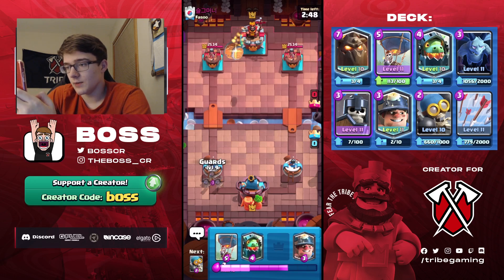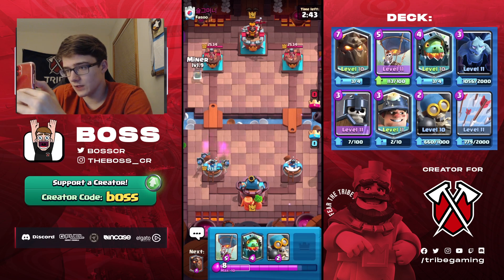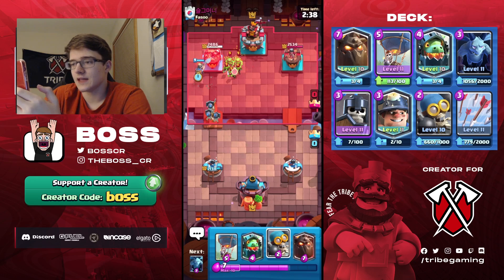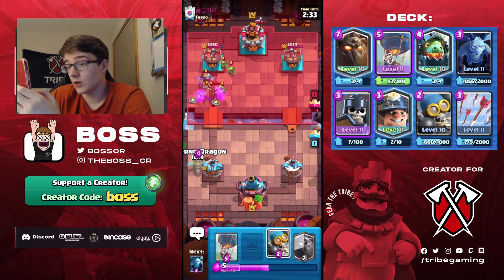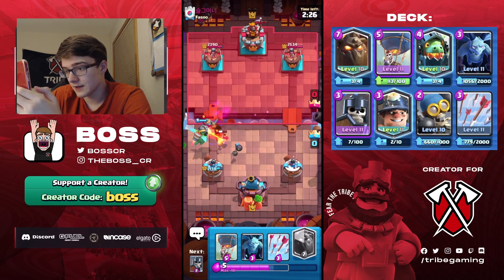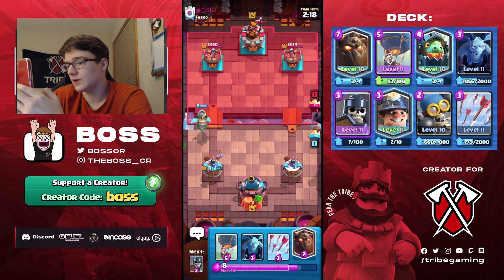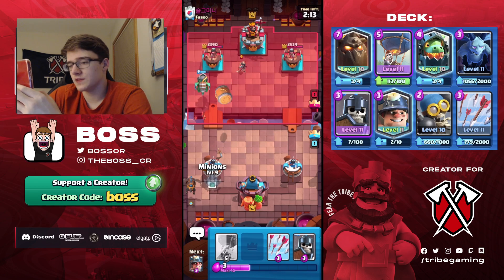Next game — another goblin barrel, so this could be log bait again. Most people run regular log bait. He's got valkyrie and knight — very bizarre, I officially have no idea what this deck is. Our inferno dragon got a lot of value though, and the bomber too. I'm tempted to lava hound in front of this but I'm going to hold off. I'll ignore this goblin barrel completely because he just spent six elixir and if I arrowed it I wouldn't be able to support my lava hound push properly.